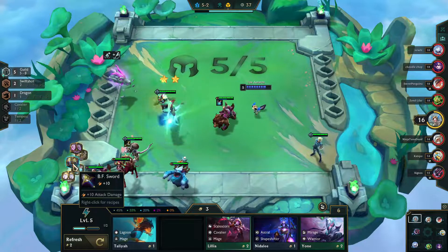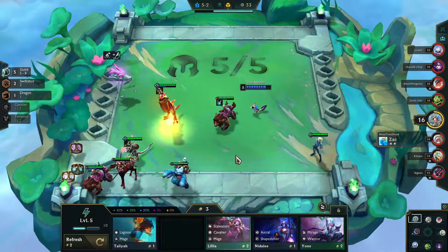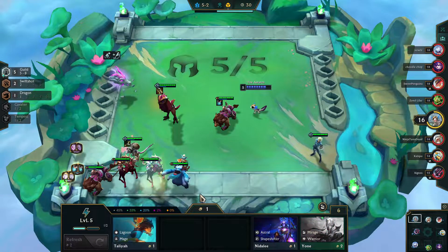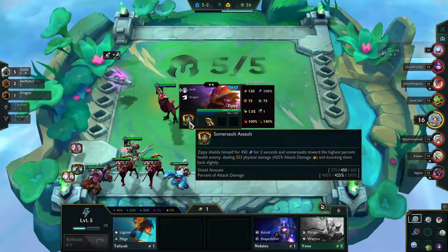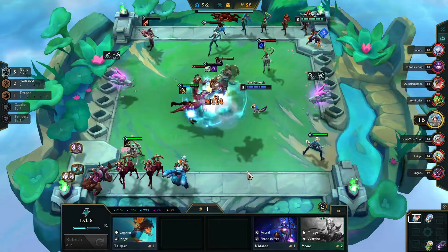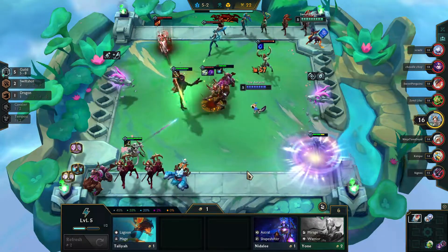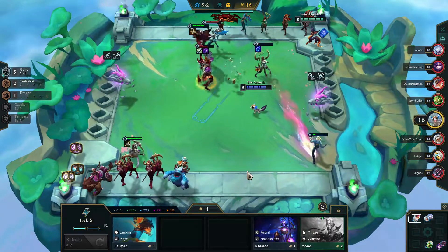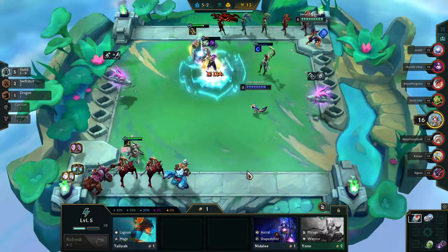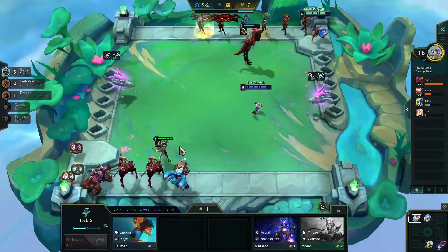Getting an early two-star silver Zippy, I decide to do a damage route this time — give him the Infinity Edge, so when he hits that backline, he's going to hit those champions hard. My hope is that his shield, along with the burst healing, is going to make up for the fact that he's not going to be as tanky as necessary when going into the backline. And as you can see, the strategy seems to be working — he's actually killing people, thus getting health back and staying alive for his next attack.